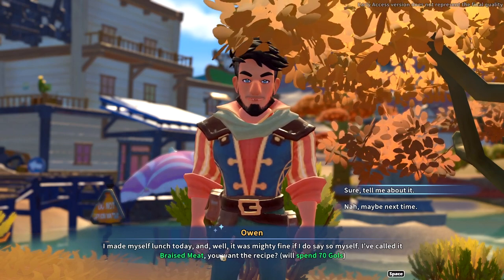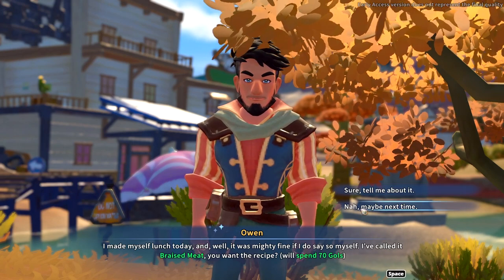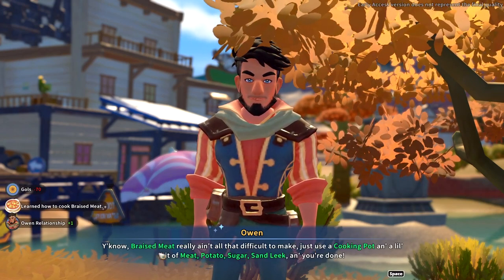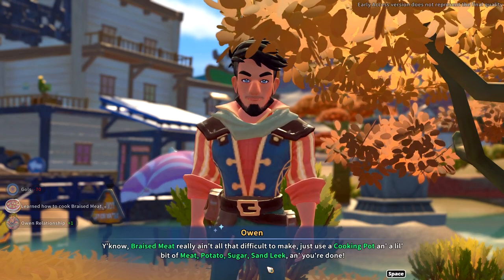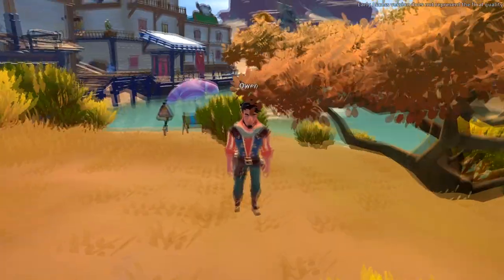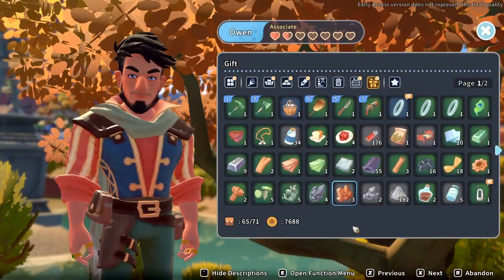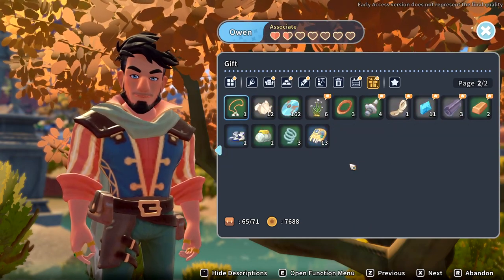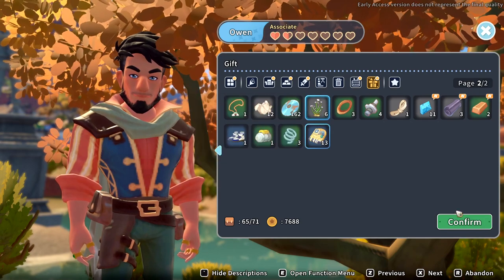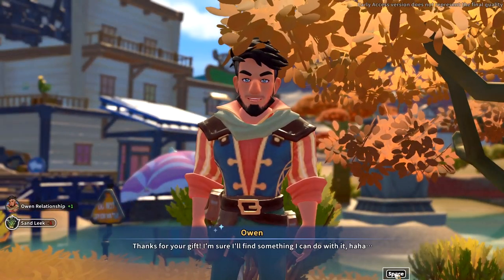Sure. Braised meat really ain't all that difficult to make, just have a cooking pot. And I got the recipe. What do you desire? What does this mean — you desire something? What do you like, man? Here, have a sand leak. You want a sand leak? There you go. Thank you for the gift, I'll find something to do with it. One relationship point. What does this mean?